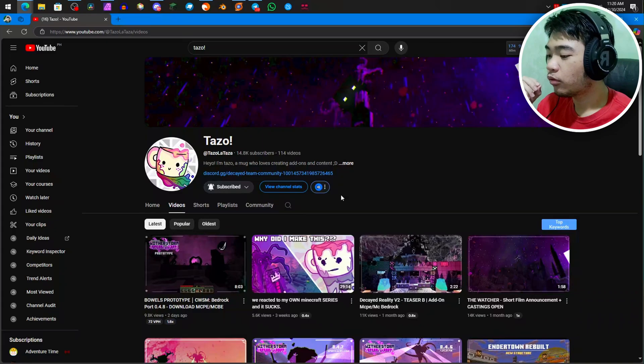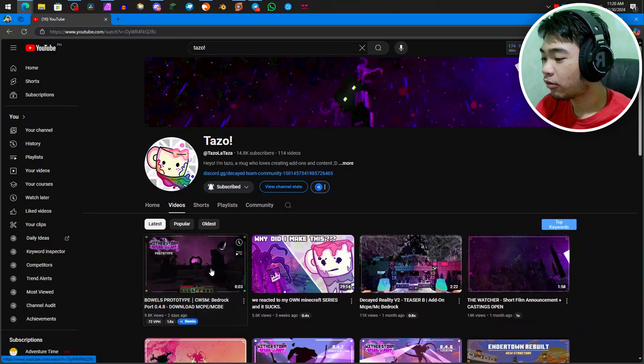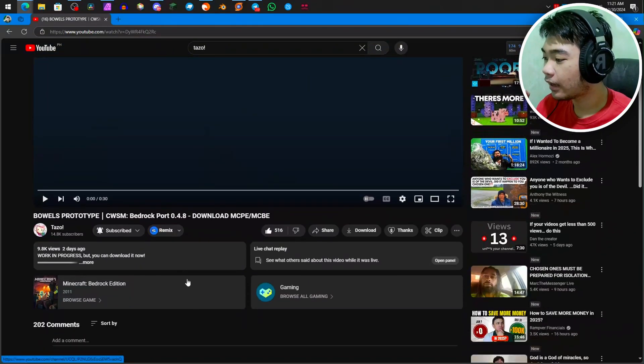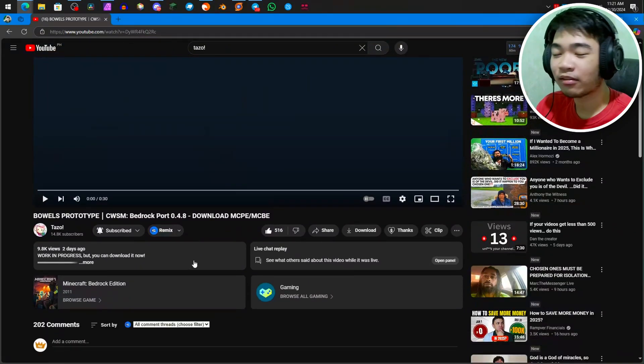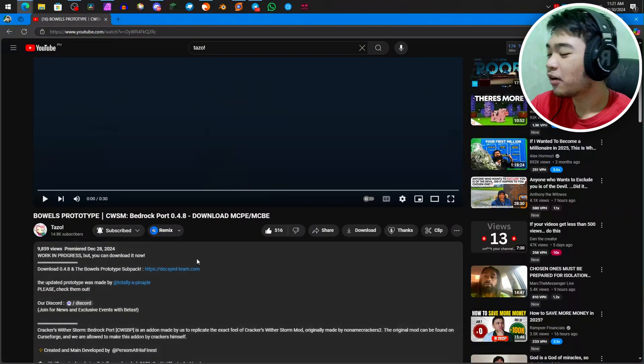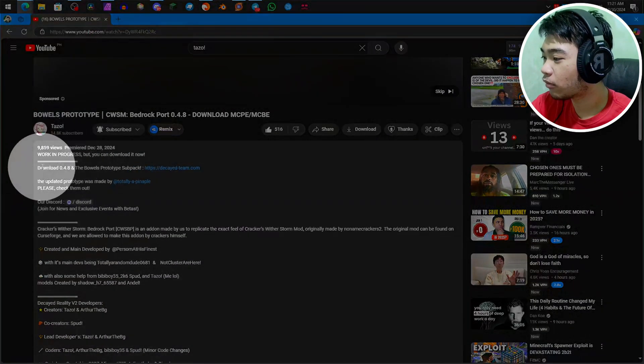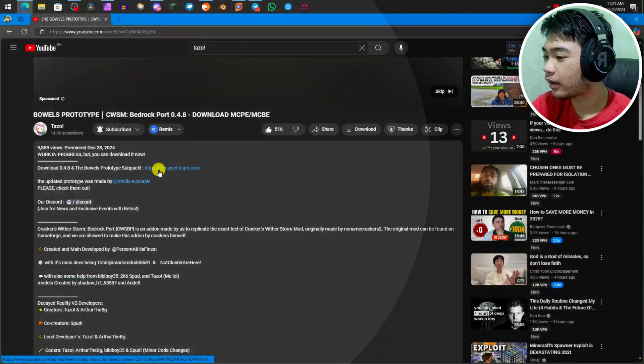For PC, go to the video that is in the link in the description — it's Tazo's video, at the very bottom you'll find it. Just give Tazo more views. Then go click on More for the description, and then click on Download 0.4.8 and the Ballast Prototypes subpack.